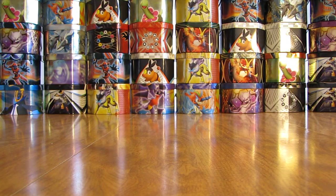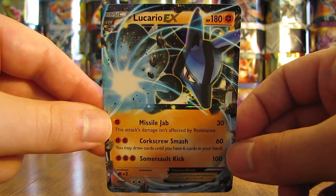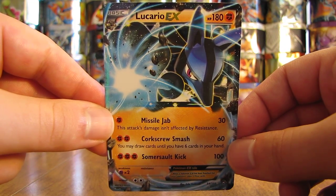There are five total EX cards from this set. On average they're about 1 in 12 packs, and I'll show you an example of a Lucario EX. The five EX cards from this set are Hawlucha, Heracross, Seismitoad, Lucario, and Dragonite.